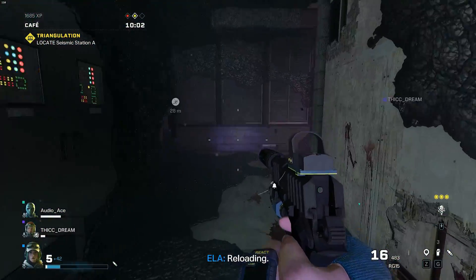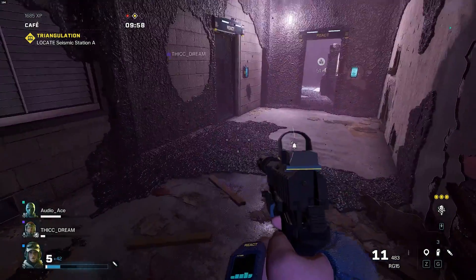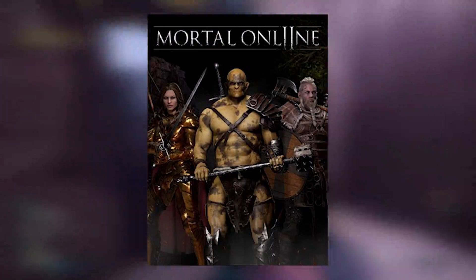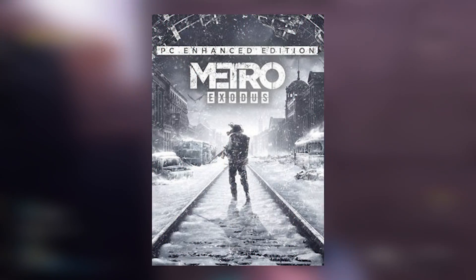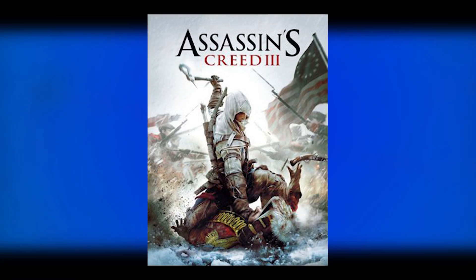Now let's get to the new games being added this week to GFN, of which there are a total of 5. Those titles are Mortal Online 2, Daemon X Machina, Metro Exodus Enhanced Edition, Tropico 6, and Assassin's Creed 3 Deluxe Edition.